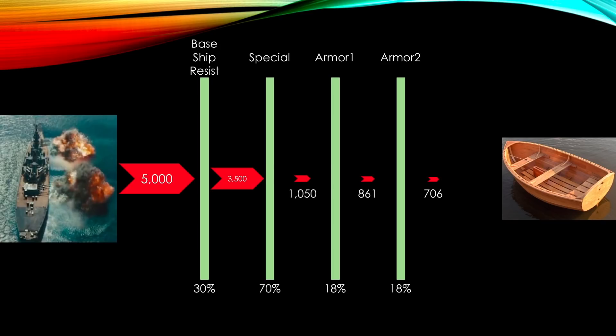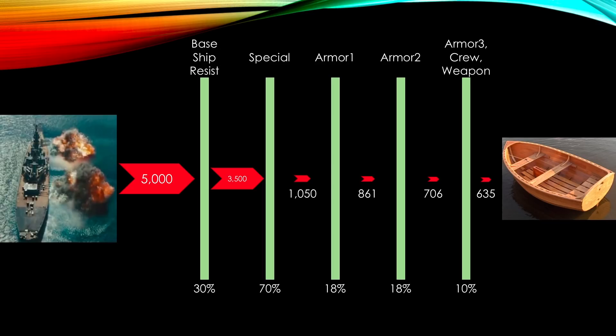And you keep going like that. Maybe you're going to add a third or fourth armor, maybe you find some weapons that will give you resistance. Maybe you find a crew that's going to add 10% resistance. So whatever the sources are, I'm just going to put one more here in this example. Another 10%, and now you're taking 10% out of 706 — that's easy, 70.6 — and you see how now you're left with 635 damage hitting your boat.